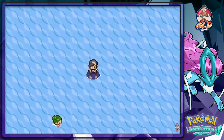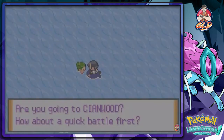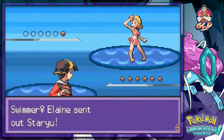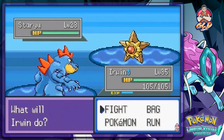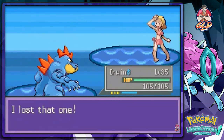Moving on forward, I don't know how many battles we're going to have — we're going to have a buttload, and yes they're going to prevent us from getting to Cyanwood. Here we have Elaine wanting to battle, and she's coming out with a Staryu.